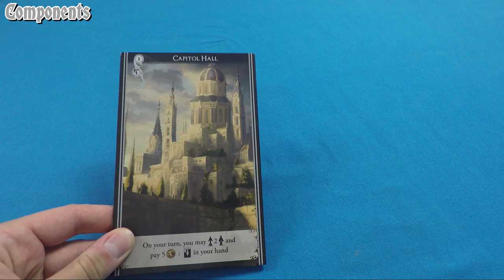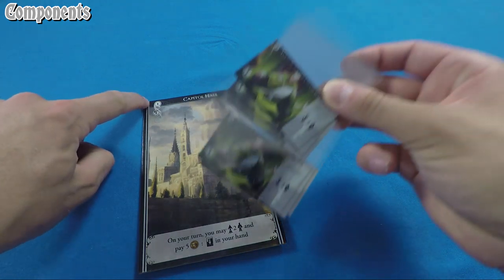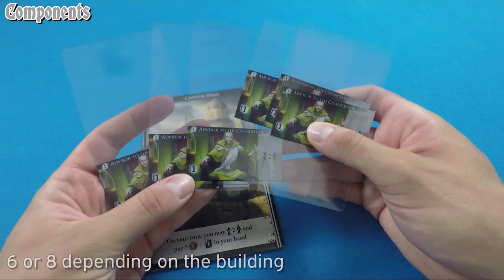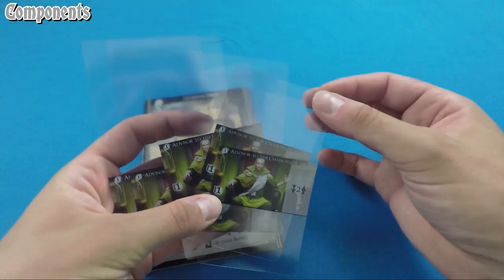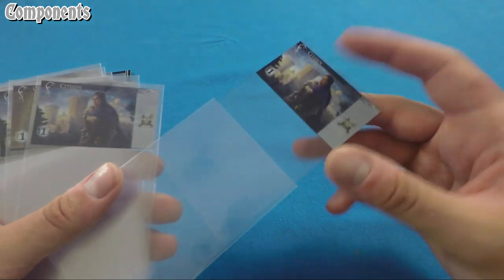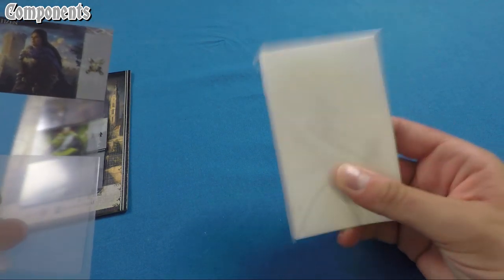You should have building tiles — each building has a number on top associated with a deck of advancement cards, six per building, matchable by number. Advancements may be middle cards, bottom cards, or have a top slot as well. You'll also have a set of civilians that need to be sleeved in the card sleeves that come with the game — these are essential to play.